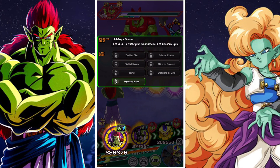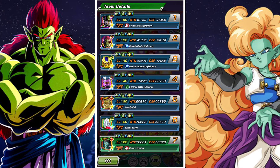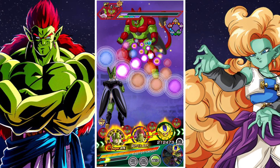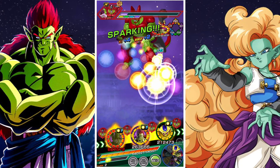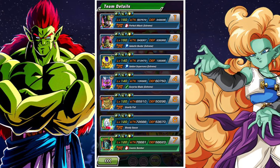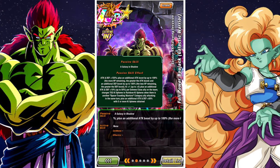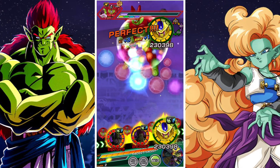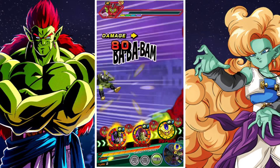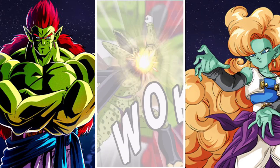In terms of Bojack, he's actually at a natural advantage in this event for a couple of reasons. One, he has true guard. Bojack is an extreme type unit, which means he does not suffer the extreme super crossover damage divide, as well as the fact that he's also INT type, which means he has a natural level of defense against the TEQ type of the final phase. He also has high enough raw defense that the second phase isn't really a big deal to him.